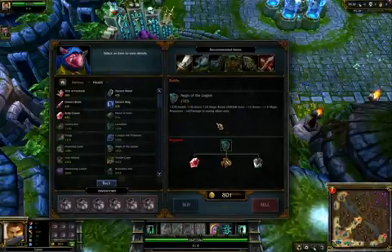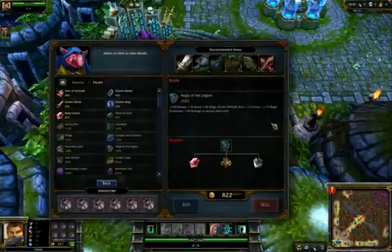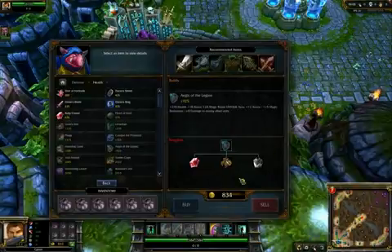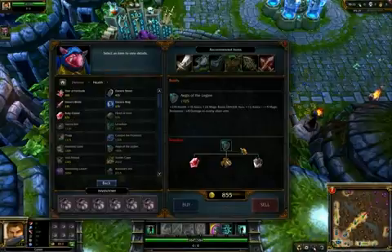Every team should have at least one Aegis. They sort of stack but it's not really worth doing — just one Aegis is the way to go. The only tricky part is finding the right person to carry it, since your main carries should focus on items that let them burst people down. This is really good for a tank or some support characters to carry. It encourages people to stick near you — tell people you have an Aegis, group up, follow me, and you'll get the buff.